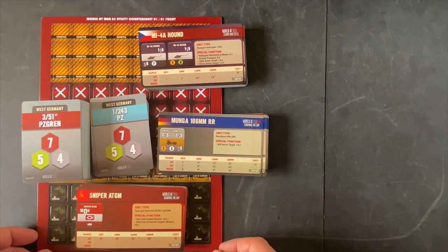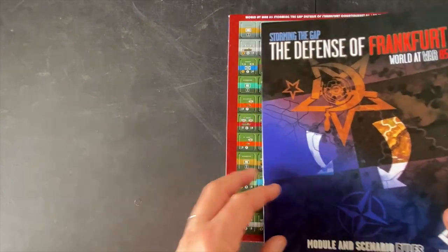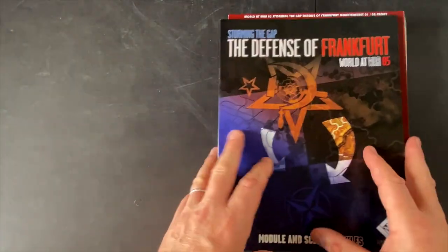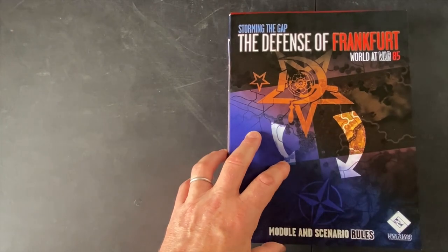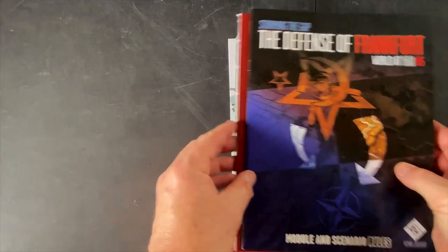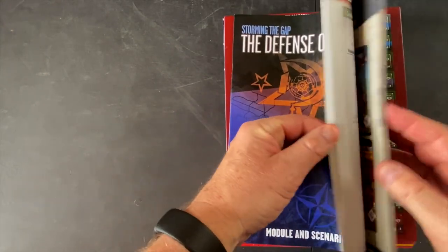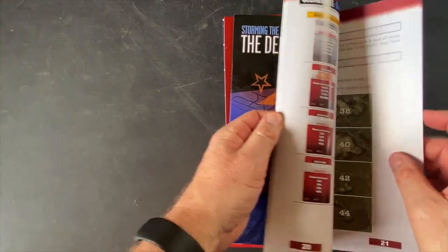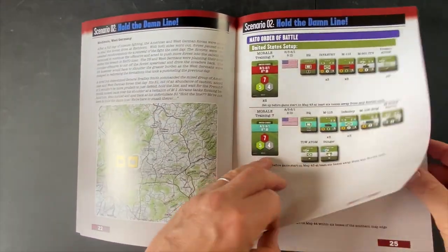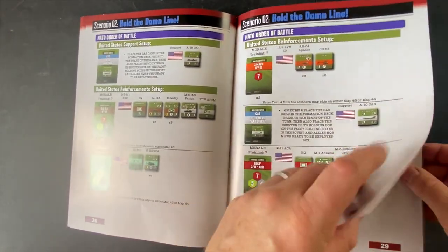Now let's jump in and take a look at Defense of Frankfurt. By far it has the tallest stack here. We get a module and scenario rules booklet of 38 pages. The buzzword for Defense of Frankfurt is huge scenarios — the whole expansion only has two scenarios, but you get eight maps plus snow versions for 16 maps total. Scenario two, 'Hold the Damn Line,' is a massive battle — just counting US formations alone we're already at 13, and that's before we even get to the West Germans and Soviets.